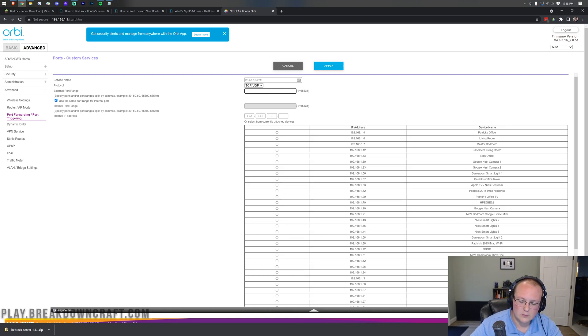For anything involving the word 'port' — external port range, port one, port two, first port, second port — enter 19132 for a Minecraft Bedrock server. That's 19132 for both ports. Note this is different from Java Edition, so if you're used to Java servers, that may have been your issue. The internal port is also 19132. So for any field with the word 'port,' enter 19132.